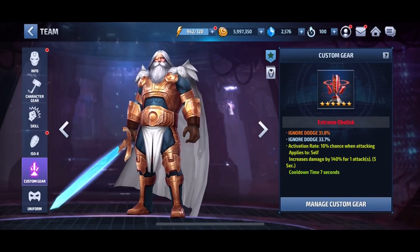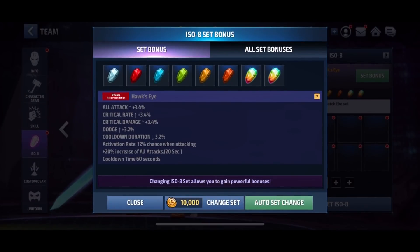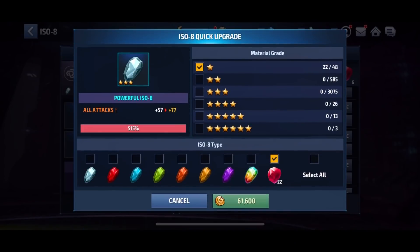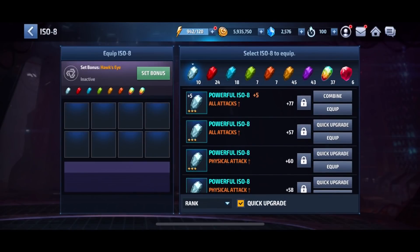You know what, let's just put it on him — he's Odin after all, he's the king of Asgard. So we got the king of Asgard on there. This next one I'm not too sure about — it's all about cooldown duration, plus increased attack and dodge. Let's put it in. I don't have a lot of the gear here and it's gonna be expensive.